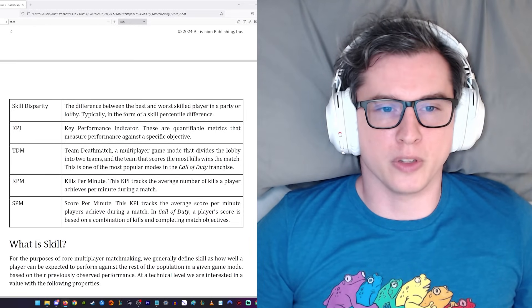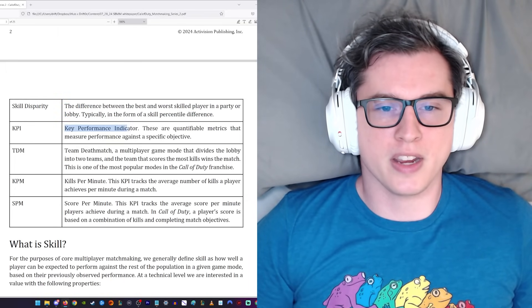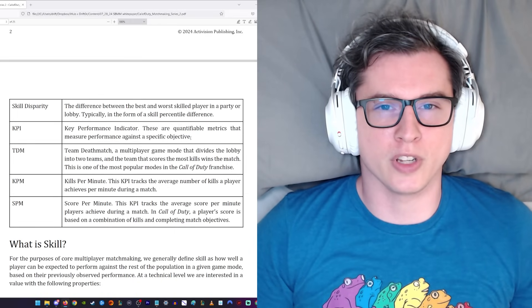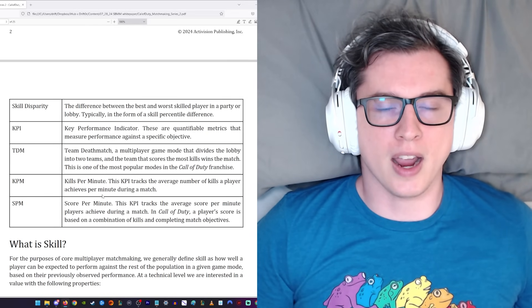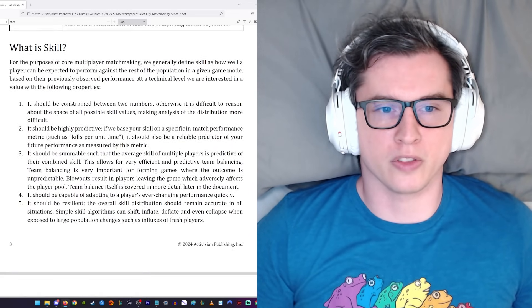And interestingly, one called skill disparity, which is the difference between the best and worst skilled player in a party or lobby, typically in the form of a skill percentile difference. Then one we're going to see a lot is a key performance indicator, which is some kind of metric they want to track against an objective. A little spoiler — typically this is going to be playtime, lobby retention, quit rate, things like that. We also define team deathmatch, kills per minute, and score per minute.